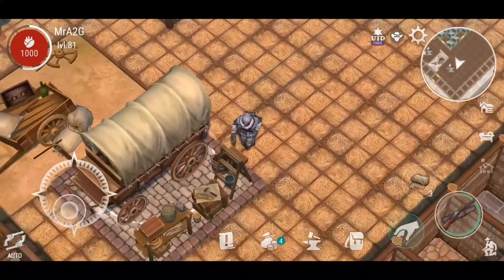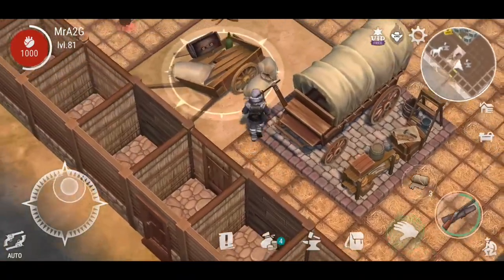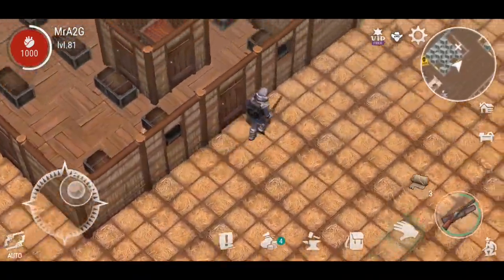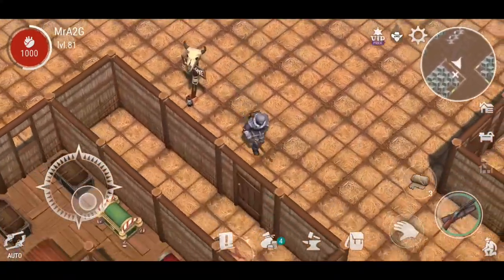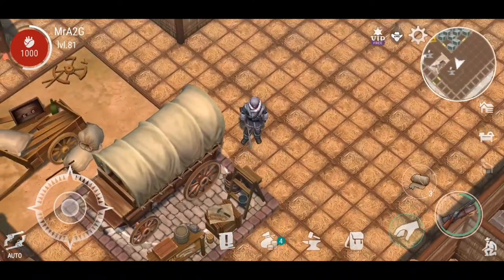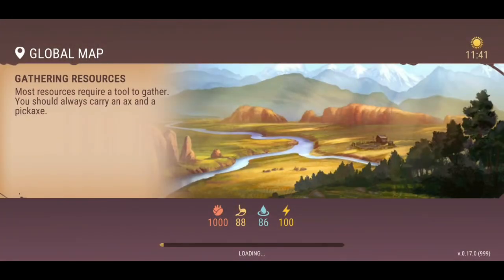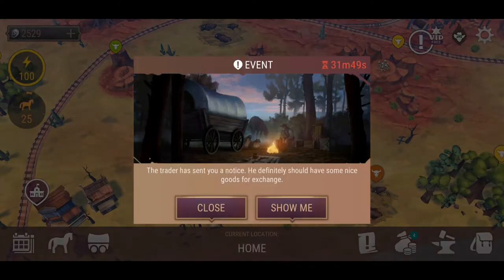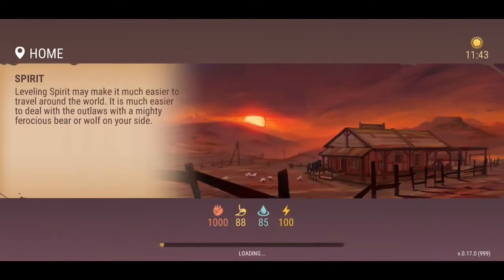Welcome back to another Westland Survival video. I've done a bit of work on the base, laying down a whole lot of floors, but what I need now is some upgrade materials. I want to head over to the iron mines — I'll get basalt out of that as well. Let me just quickly get back into base because I realized I was missing something.